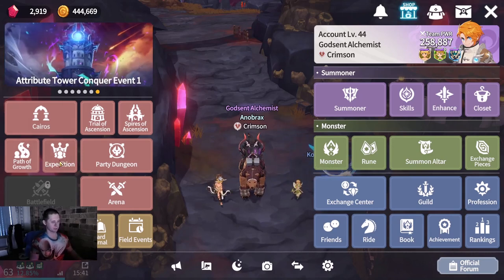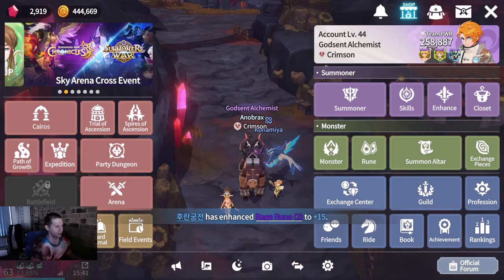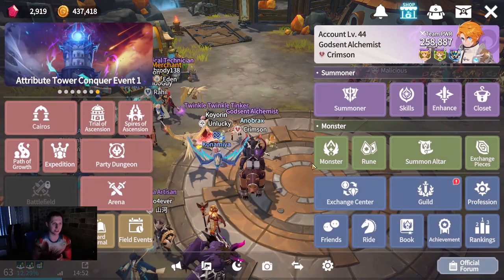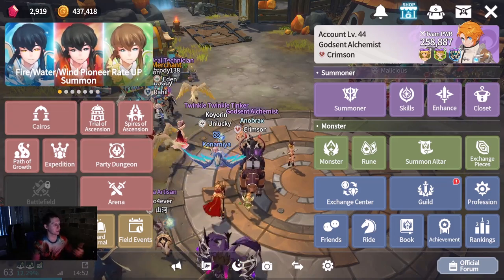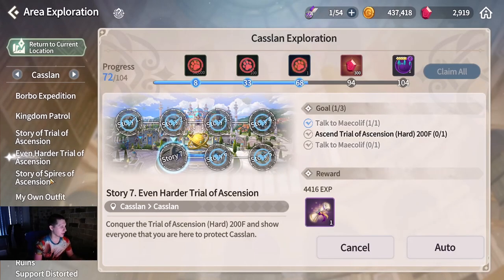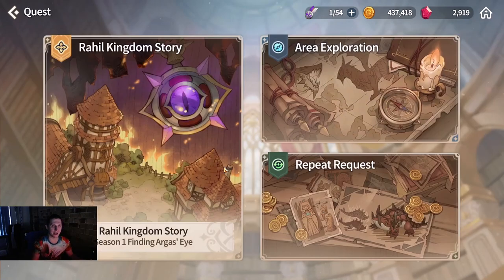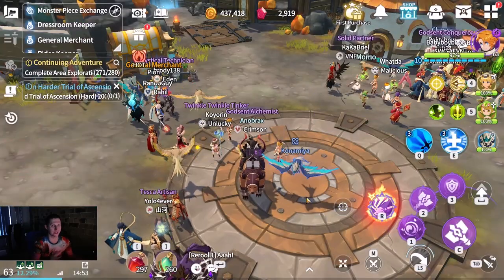I don't know why I totally blanked on party dungeons as an expedition source. The final one to wrap up: obviously do your main quests and side quests - that's going to get you tons of gold in the meantime. A lot of the later quests will drop you 50,000 gold, 100,000 gold. If you're doing that on all three characters, that's potentially 300,000-900,000 gold just from that one quest chain.